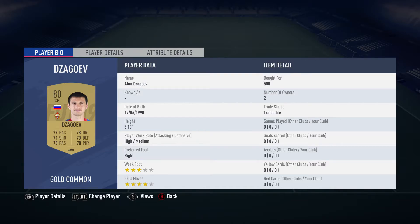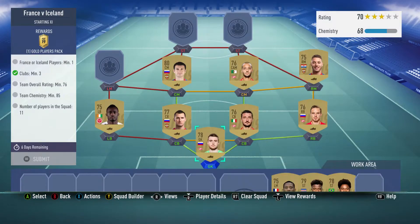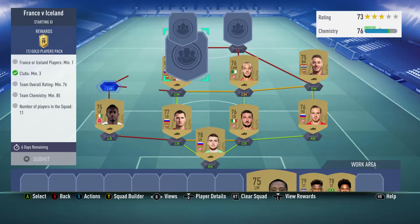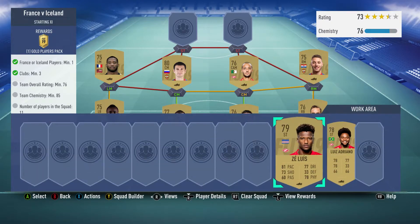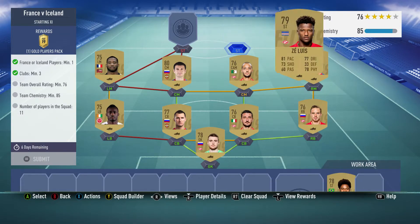The centre mid on the left is Alain Dlazgov, bought for 500, plays for CSKA Moscow in the Russian first league, and is Russian. The left midfielder is Marcus Koko, bought for 900, plays for EA Guingamp in the French first league, and is French.